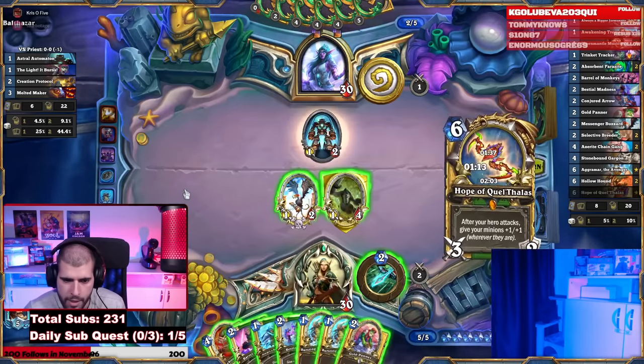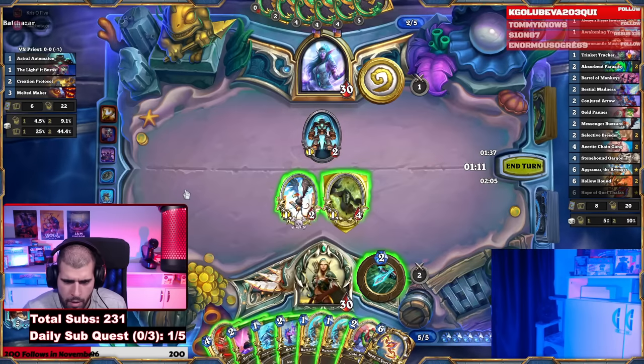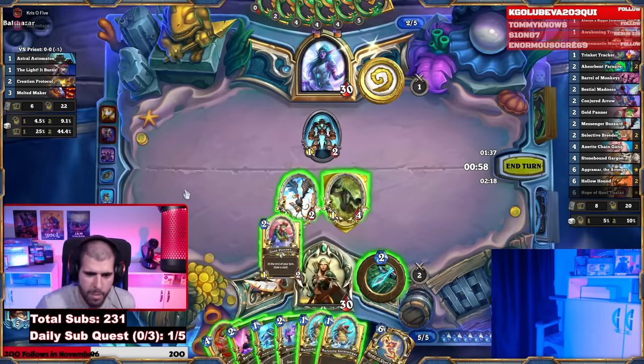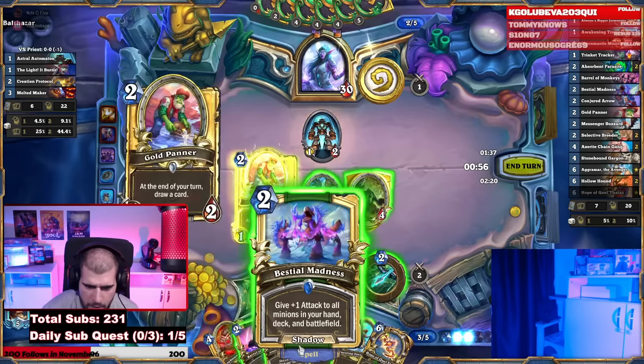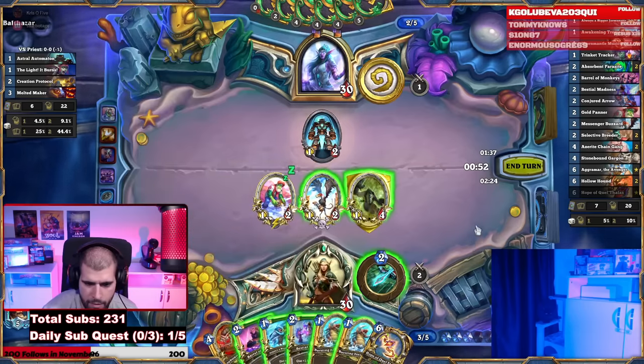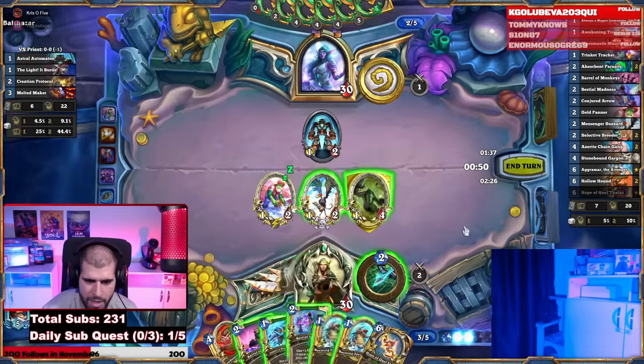That's a very nice top deck. Let's play the 2-mana Gold Panner, 1-mana Bursting Jermonger, and 2-mana Bestial Madness. One more Jermonger and 2-mana Bestial Madness.